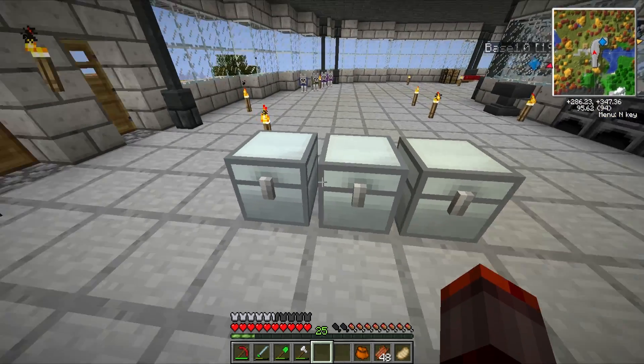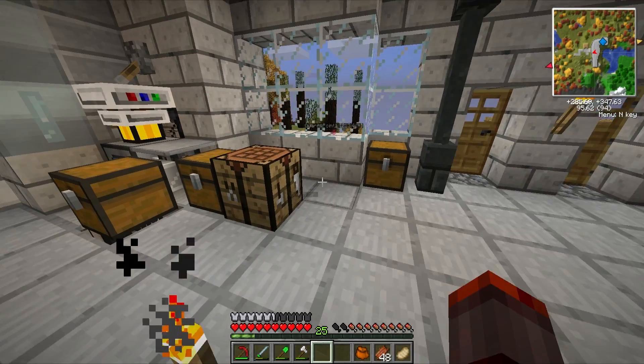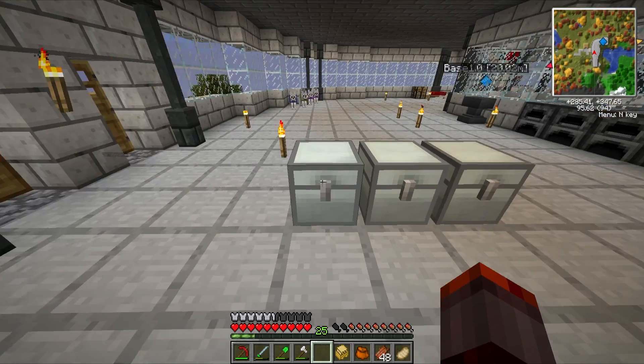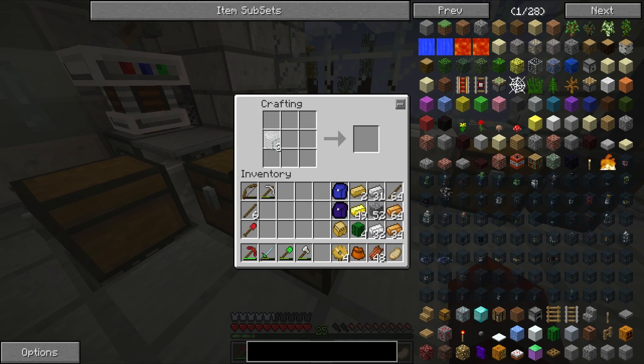So I've set up some things here so you guys can see how to make some of these things. We'll grab this - these are all bronze. Let's put these in a square in here and you get some sturdy casing. You can put that in the middle of there as a crafting recipe, and you get a fermenter.